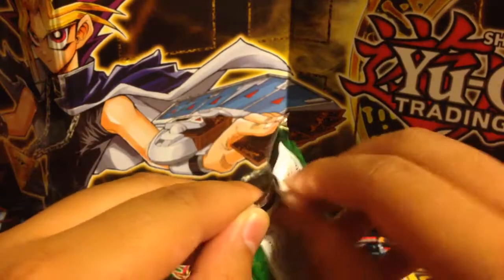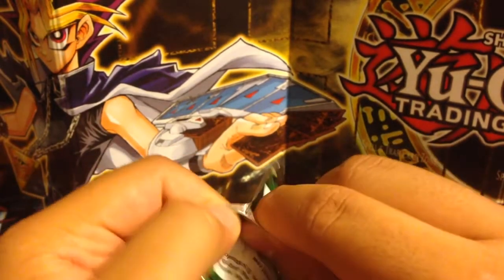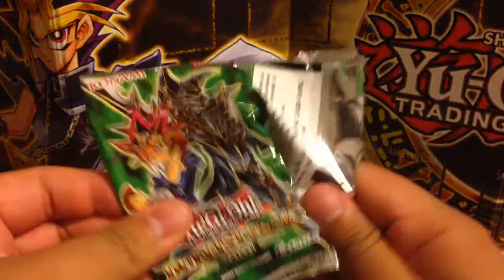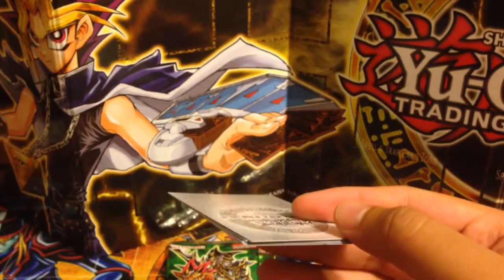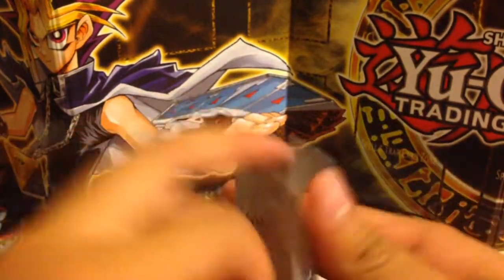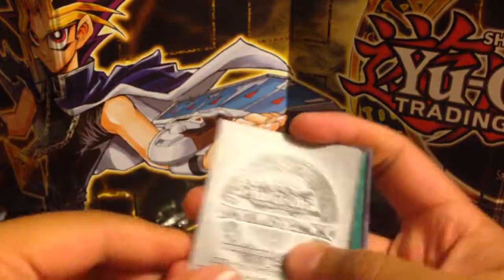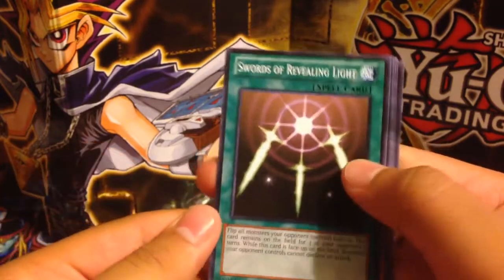Duelist Pack Yugi. It said Duelist Pack Yugi had ultimate rares, but I don't know which cards. Swords of Revealing Light, Buster Blader, Maha Vailo — wait — Big Shield Gardna, Card of Sanctity, and Light Force Sword.